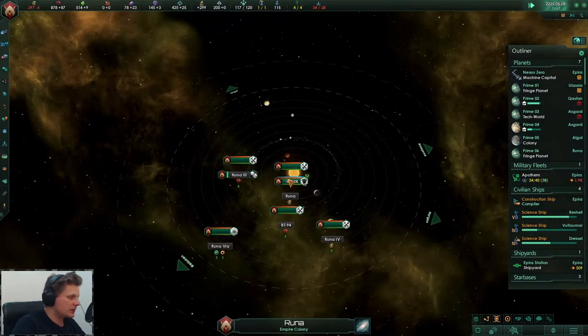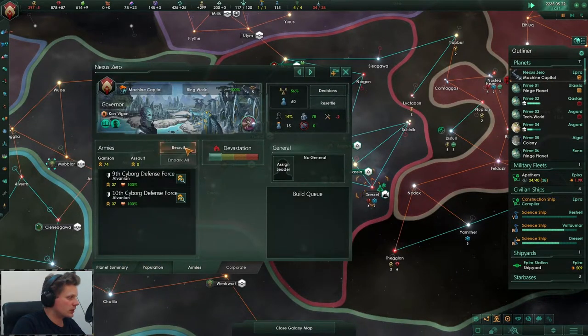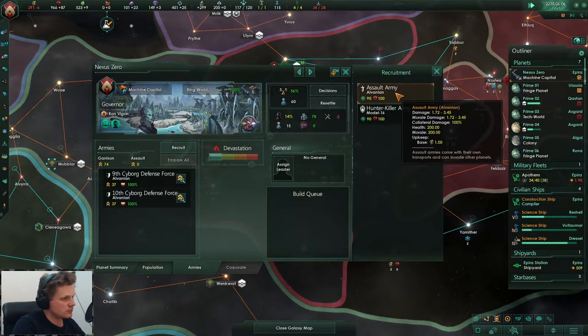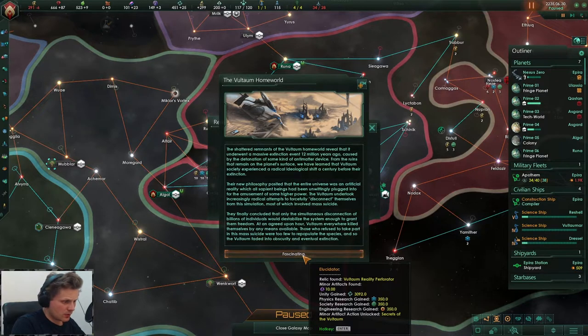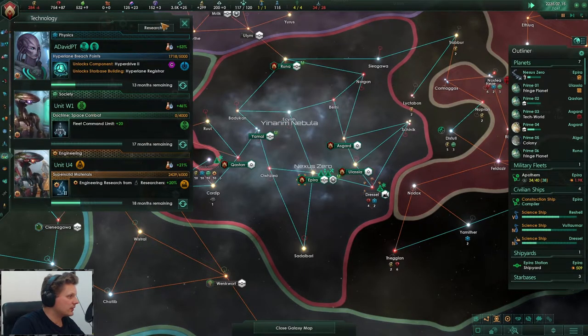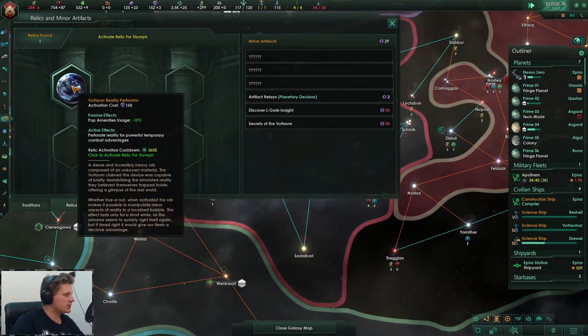What kind of starbase do you have - second tier? I'm going to third tier, so that would be at the maximum 1.7 - I should be able to take that. I think it is time. Technological acquisition successful. Let's start building three. This is actually quite nice - we gained 3000 unity, secrets of something. Let us go with fleet command limit.